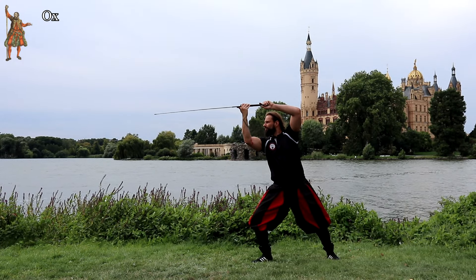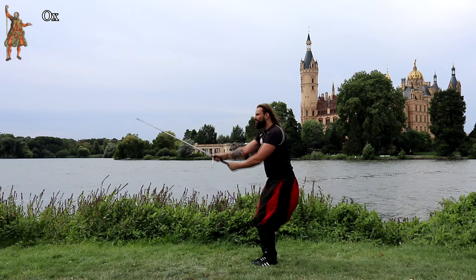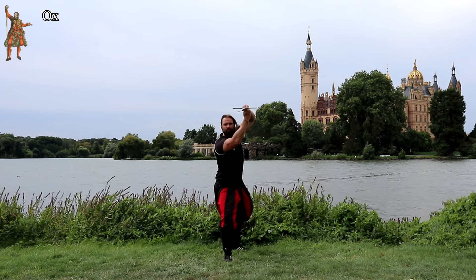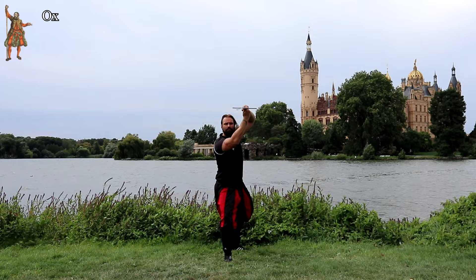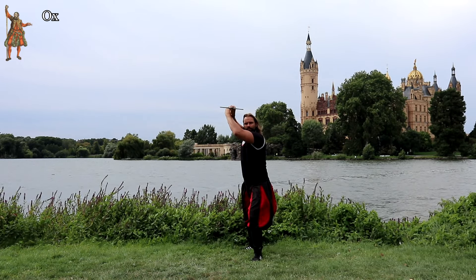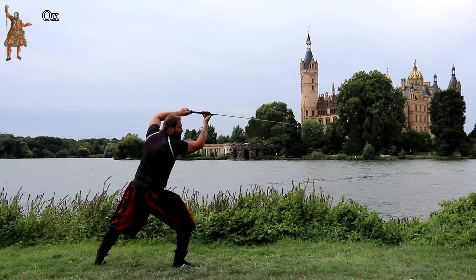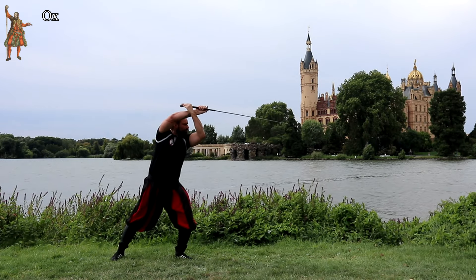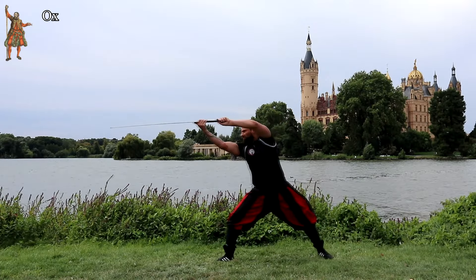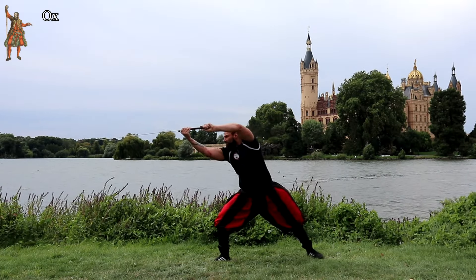In the Ox, the point is directed towards the opponent's face, maintaining a permanent threat of the thrust. At the same time we also protect our roof. From this guard we can strike all main strikes without problems, as well as twer strikes and thrusts. Going into the Ox is also a common follow-up reaction once we are in the bind with the opponent — a good guard for medium distances.